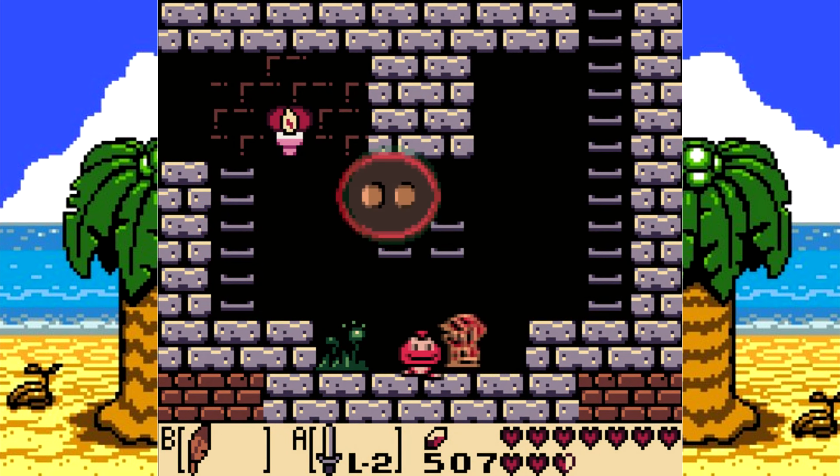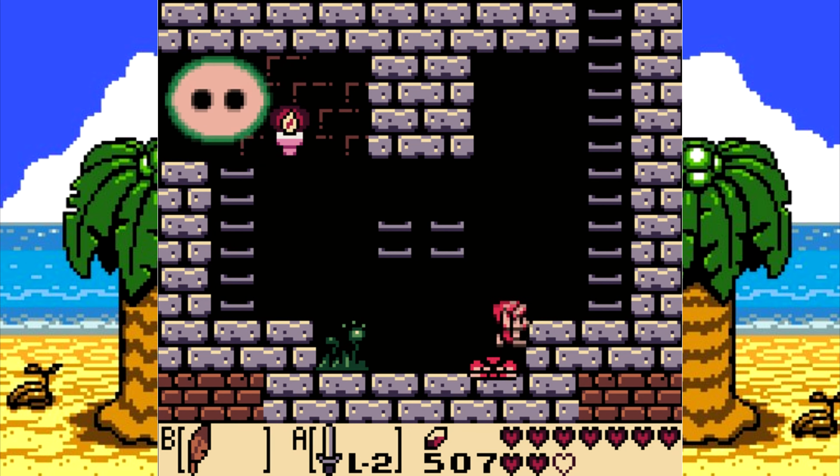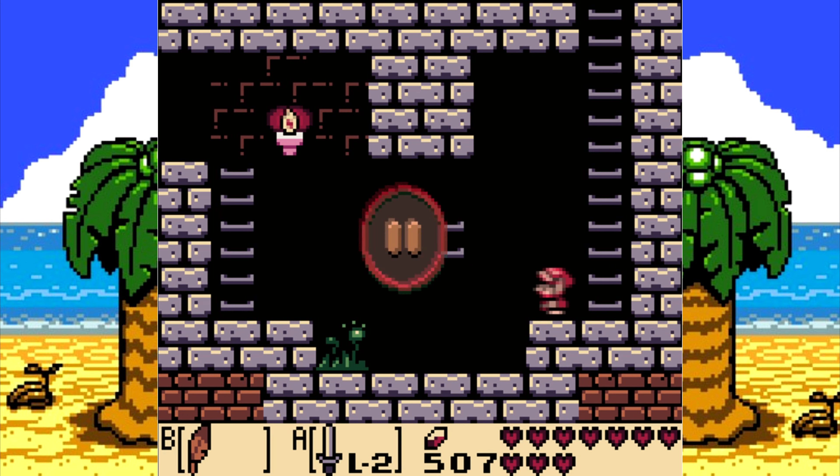Let's just try this again. Giant bubble — giant bubble scares me. Seems to be randomized, too. Anyway, we're back in this room! We'll kill that guy, and then take care of these two. There. And go in this room.